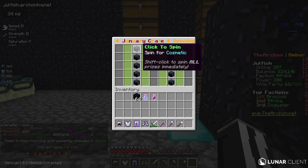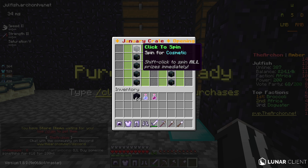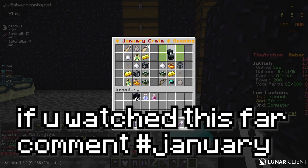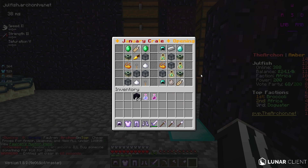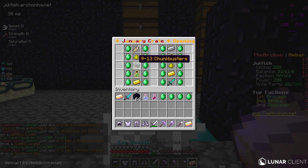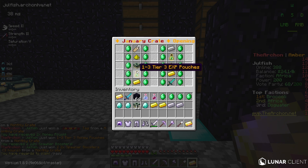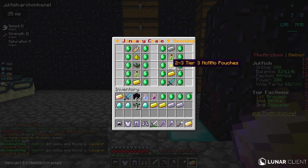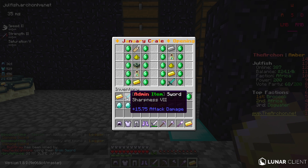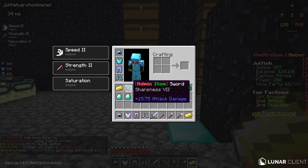Oh, we're already opening it — I accidentally right clicked. So basically: click to spin, spin for cosmetic, spin for epic, spin for epic, spin for epic — this seems really OP. It's going to spin a million things at once and make a lot of dinging sounds because it's a monthly crate. We got two to three tier 3 MCMMO pouches, nine to 13 chunkbusters, one to three tier 3 EXP pouches, more pouches, two spawner boosters, some MCMMO pouches, lots of boosters, and a sharpness 7 sword. I was really hoping we got that — this is literally the highest sharpness you can get, and it's an admin item. We just got the best sword on the server from a monthly crate — that is insanely OP.